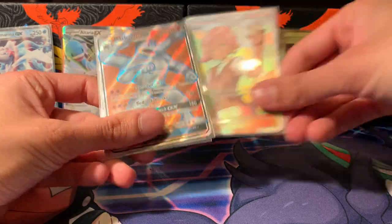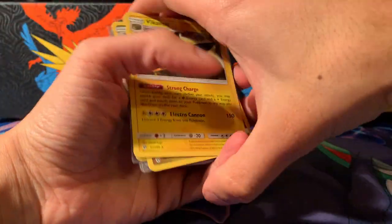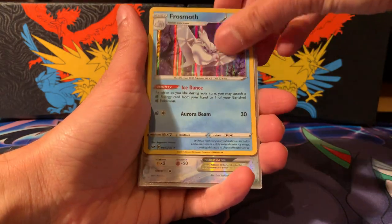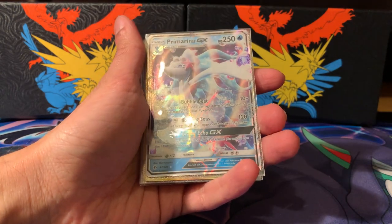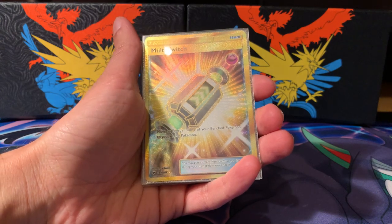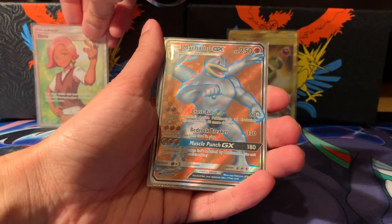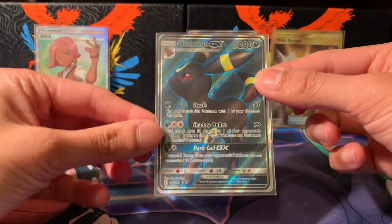Let's go through the pulls. We've got Vikavolt from Sun and Moon — really nice holographic. A Dragonite holographic — big fan of that. A Frostmoth holo. Altaria EX — the only pull from Fates Collide, but that's fine, we only opened three packs. We opened a lot of Sun and Moon and got a Primarina GX, a gold trainer card from Burning Shadows, a full art trainer Ilima from Sun and Moon, Machamp GX full art, and my pull of the day — Umbreon GX full art from Sun and Moon. Big fan of that.